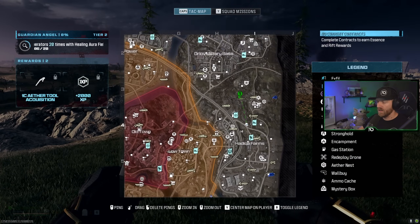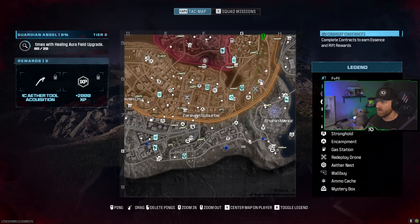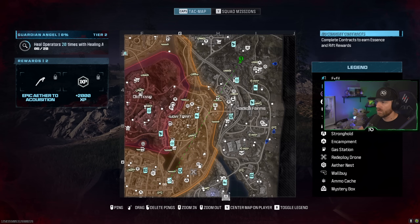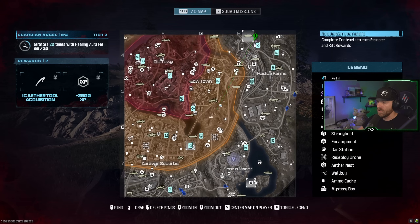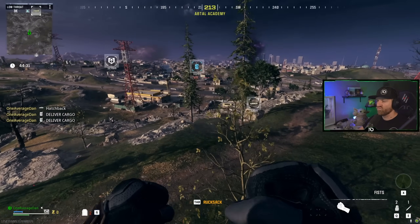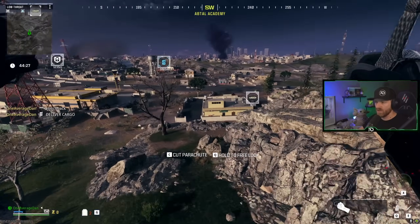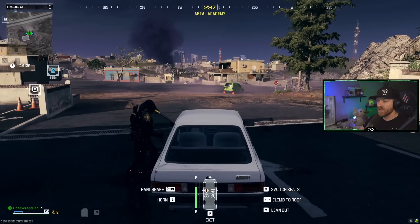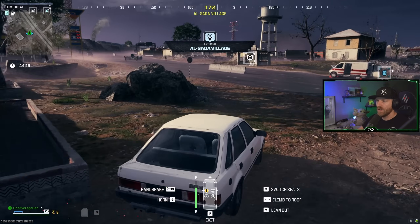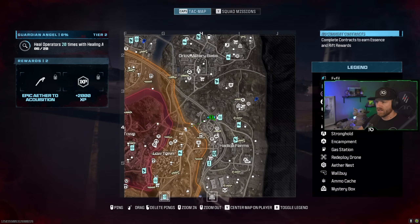All we need is 2,000 essence and a tombstone. Tombstone's right here. We've got vehicle, tier 2, and then essence. We already have a large rucksack and all the items, so we just need a tombstone and essence. Technically if you had taken out a tombstone or could craft tombstone, you wouldn't even have to get the 2,000 schematics. But we haven't, so got to do it the old-fashioned way. Typically a tier 2 contract will net you 3,000 essence.